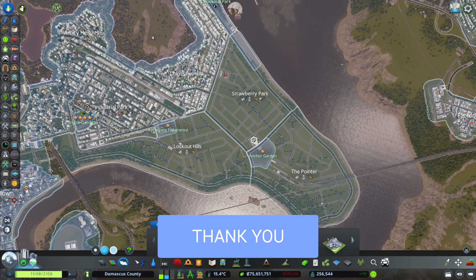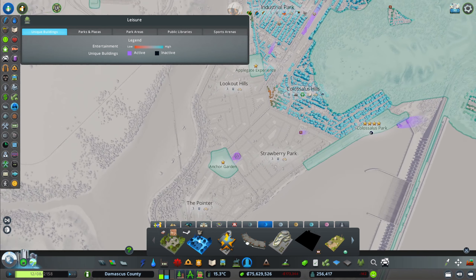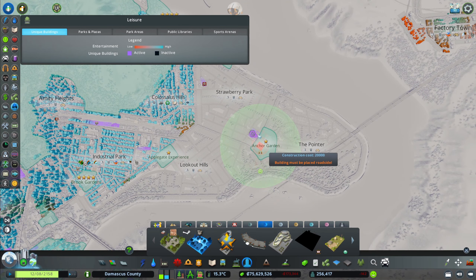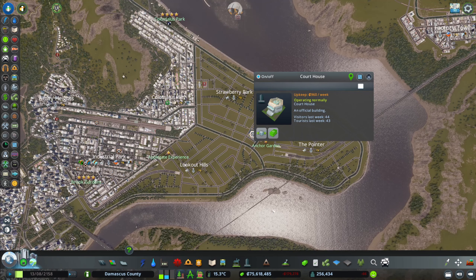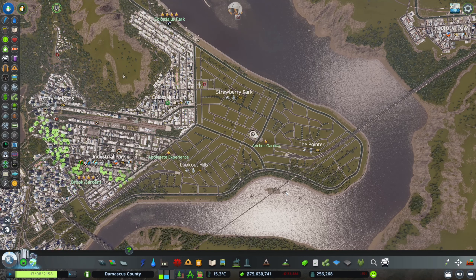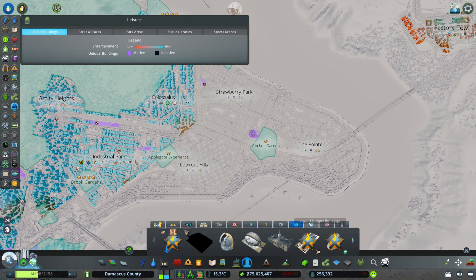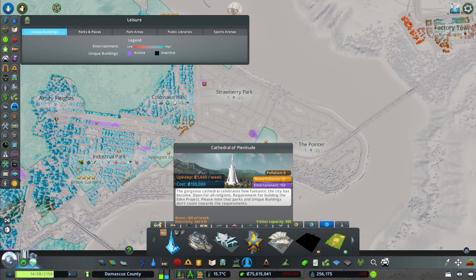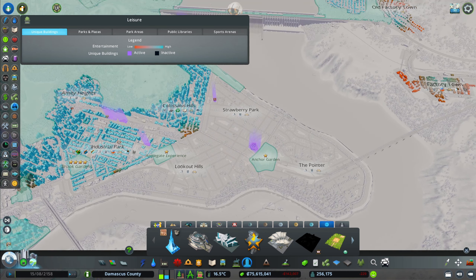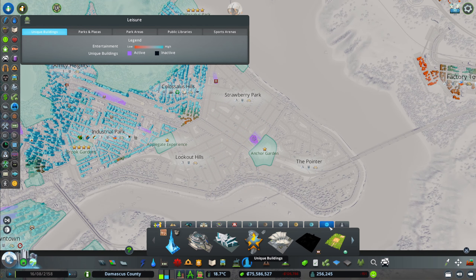The next step for me now is to open the menu and look at leisure in this area. At the moment we don't have quite a lot — we have the courthouse, the botanical garden, the tax office, and not much more. I'm thinking to take a look at some of the buildings available. I don't want huge buildings; for example, the Cathedral of Plenitude is too big for this area and I don't think it fits well.